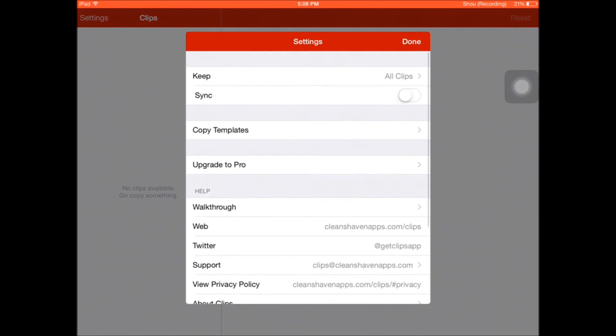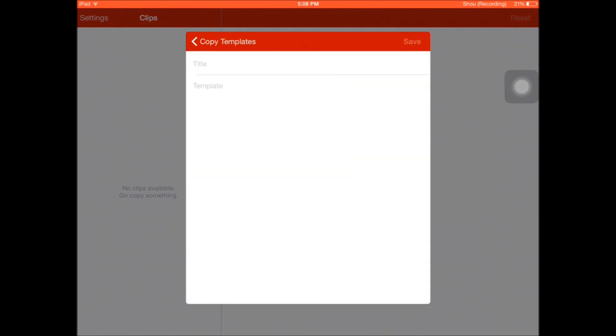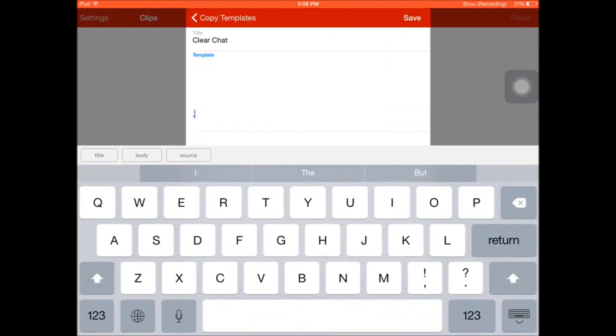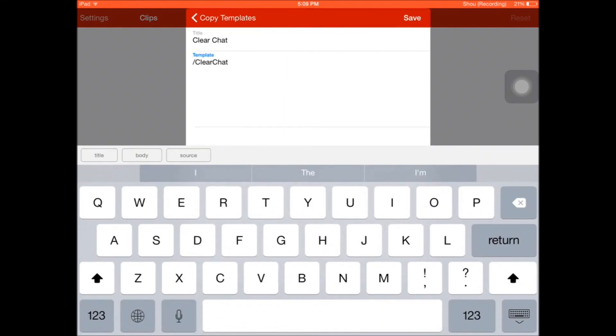I'm going to show you how to clear chat. To do this you need an app called Clips. When you first download it, it should look a little something like this. You go to Settings > Copy Templates > Add New Template. But because I've already made a template just ahead of time for this video, I'm just going to go back, click Clear Chat Template. Here's what it looks like — I just typed slash clear chat at the top, and then Enter a bunch of times.